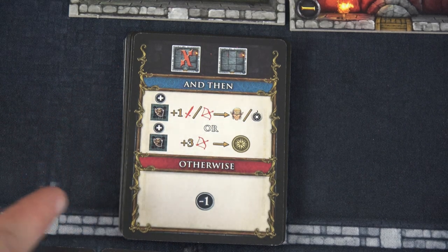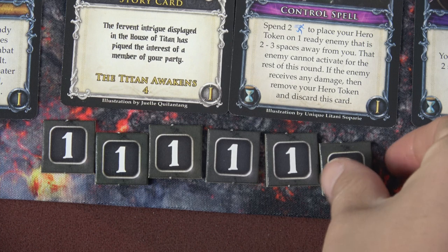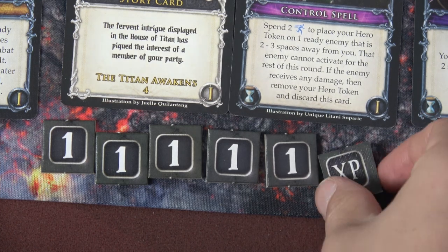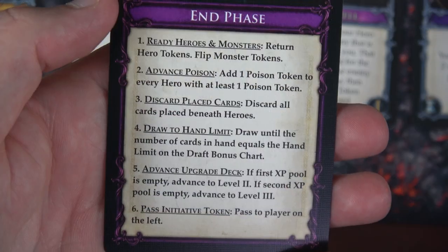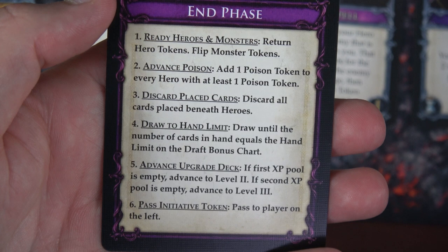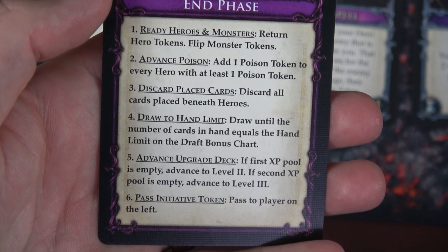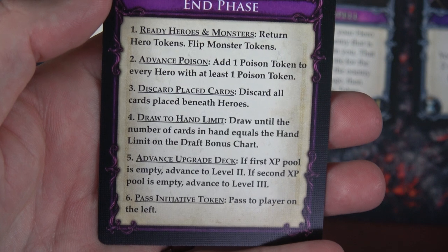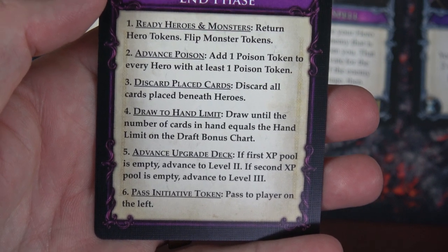We can discard this AI card, draw our next one — we're going to be losing the red tile that's out. We have basic attacks, or we could just lose an XP if we have no enemies on the board. I'm pretty sure I forgot to pay for Critical Strike, so I'm going to flip over this two XP — I've used that one to buy Critical Strike because it costs two XP. We'll then move to the end of turn. We'll ready all of our heroes, discard all the cards beneath our heroes, draw to our hand size, move to the level two upgrade deck, and then start the next round.